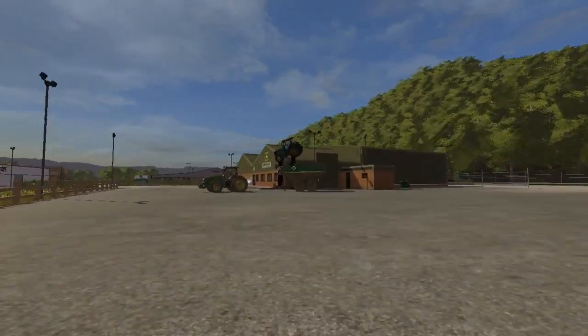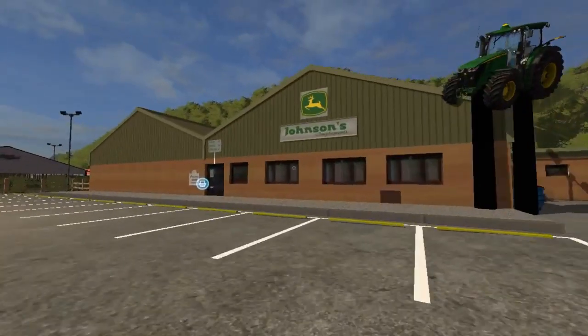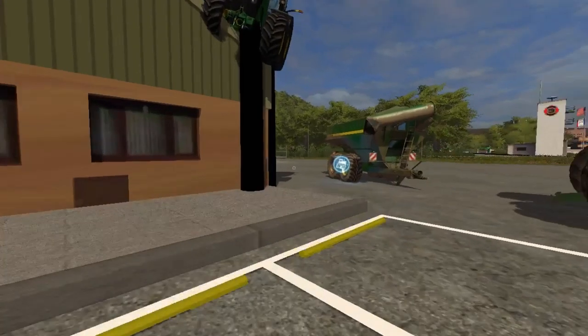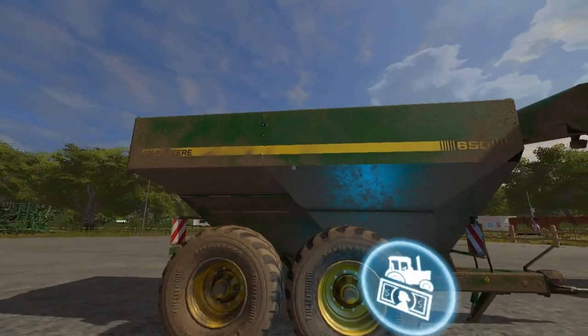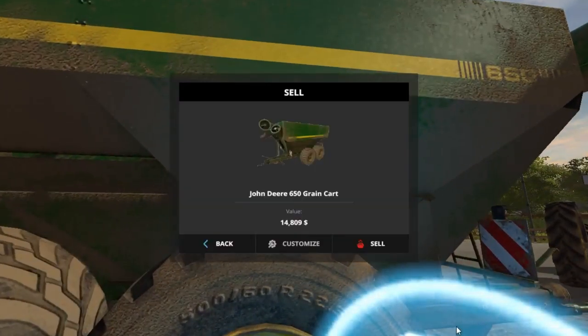We are up here at the John Deere place — Johnson's Implement, which is the John Deere place. We are selling back our John Deere Buggy, that's the 650. He said don't worry about how dirty it is; his guys needed something to do. $14,809.